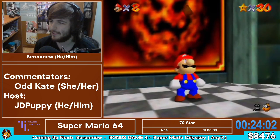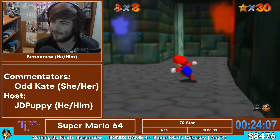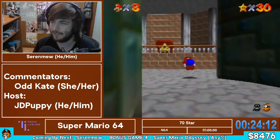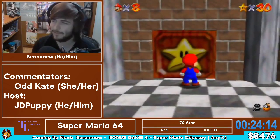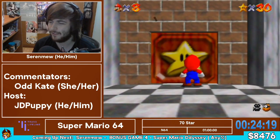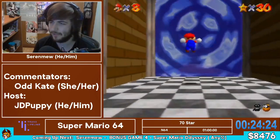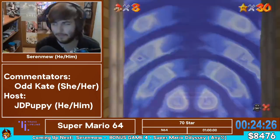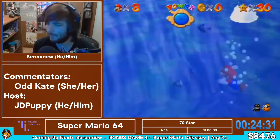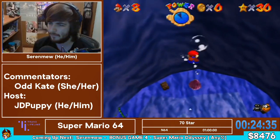We're going to forget Lava Land ever happened and move on to Die Hard Docks, which has some pretty basic stars. The hardest of them being the Manta Ray — not particularly because it's a difficult star technically, but you have to swim through some rings, and the ring hitboxes are really weird and notoriously prone to just not giving you a hit when you're swimming right through the center of them. Everyone who plays this game knows about them. Everyone who plays this game has lost runs to them.